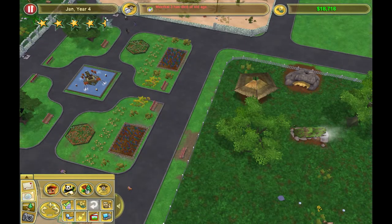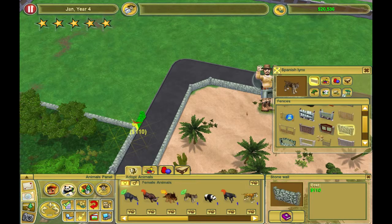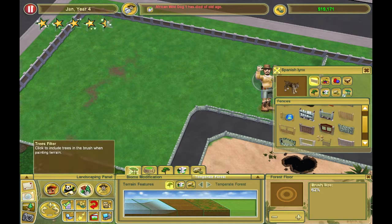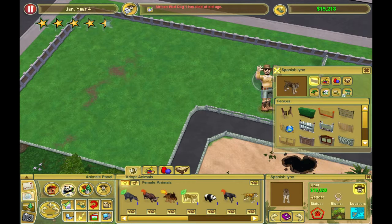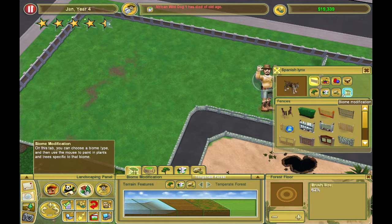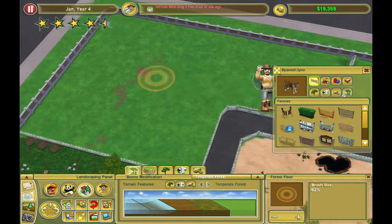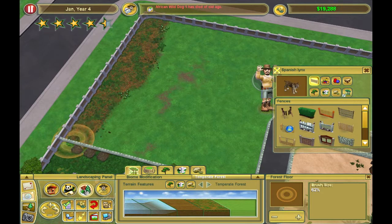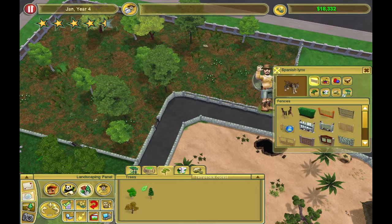Hey guys, it's Braille here, welcome back for more Zoo Tycoon 2. We've just got a notification that Meerkat 3 has just died - one of our meerkats has croaked the bucket. We've still got plenty in there, about 10 of them. We've got nearly 20,000 in the bank, which is amazing, and we've got a five-star zoo and we haven't even finished it.